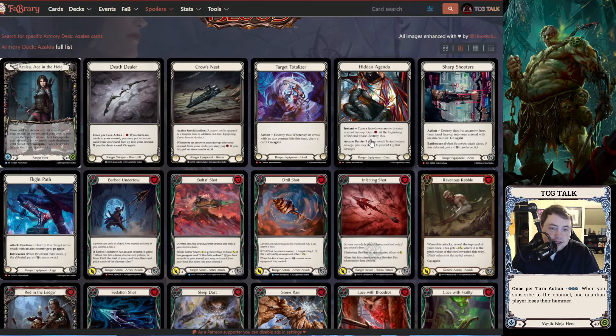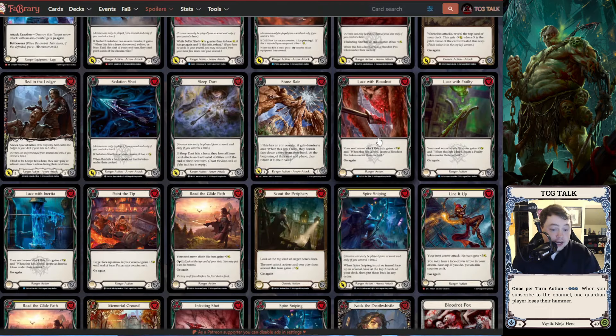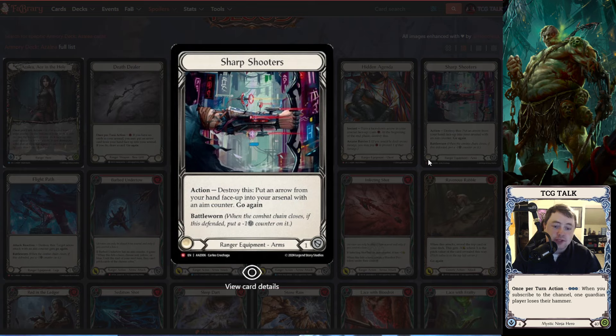The next one I do see getting competitive play — especially the arms — Sharpshooter says: action, destroy this, put an arrow from your hand face up into your arsenal with an aim counter, go again. I could talk about this card for an entire video, but I'll shorten it: I like this card in Riptide. It can be played in both barbed builds and Death Dealer Dread Board builds. You could go all-in on Barb Castaway and always have aim counter presence, or run a Death Dealer Dread Board build and use cards like Sharpshooter, Line It Up, and Point the Tip to give aim counters more consistently without having to run the aim counter bow.